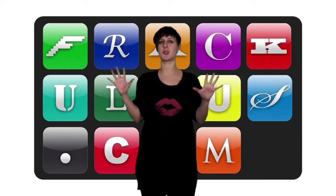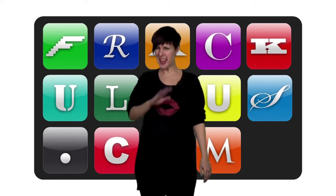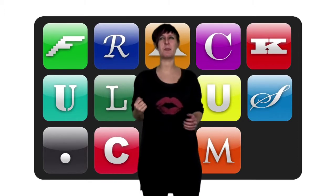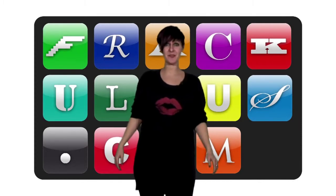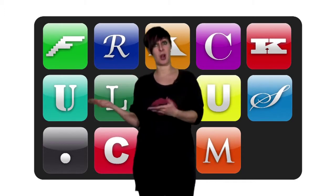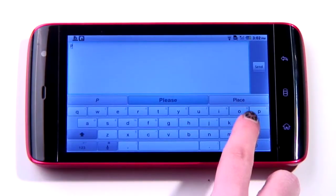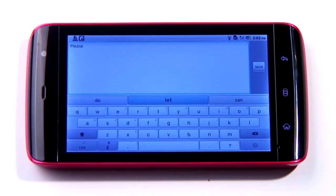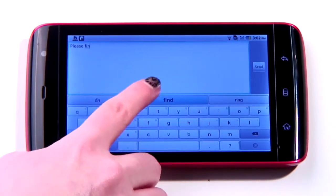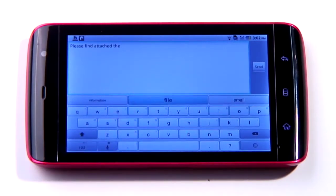Imagine a world where your keyboard typed your emails for you because it knew what you were going to say, without you telling it. It just knew you. Your deepest desires, your biggest fears. That's exactly what SwiftKey for Android does. It's an Android keyboard that predicts what you're going to type next, based initially on how the world writes, and after time how you yourself write. For instance, the first time you write "I love," it will suggest "you" as the following word. However, write that you love cakes a couple of times, and it'll realise you have no feelings for fellow humans, and instead suggest cakes each time.